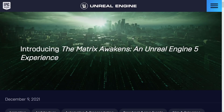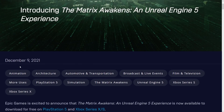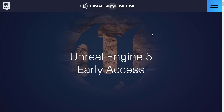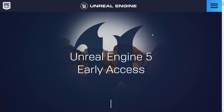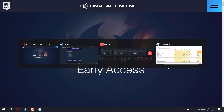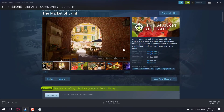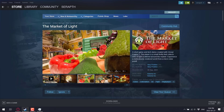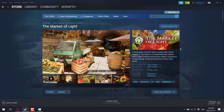There was also the Matrix Awakens Unreal Engine 5 experience, released back in December, but it was only available on PlayStation 5 and Xbox Series S — I don't know why they didn't do a PC release. Now that everyone thinks the Matrix Awakens was absolutely and utterly trash, it's lost a bit of its luster. But this one is definitely worth checking out. Unreal Engine 5 is available in early access and also available for Mac, but Mac does not have Nanite support — so if you want all this new Nanite goodness, you'll need to be on a PC, or just download the Market of Light.